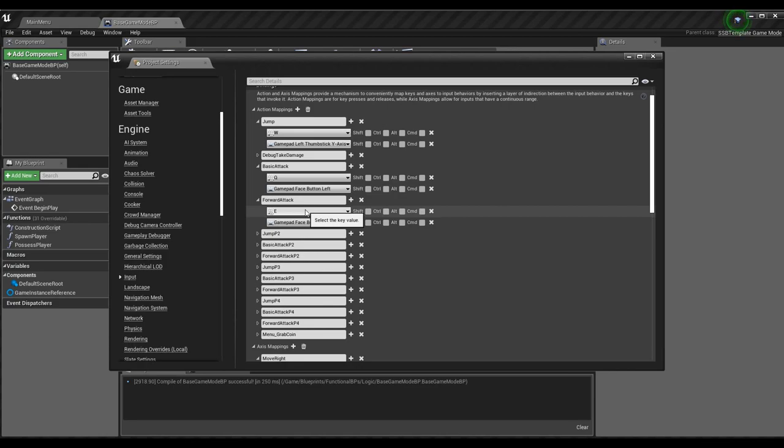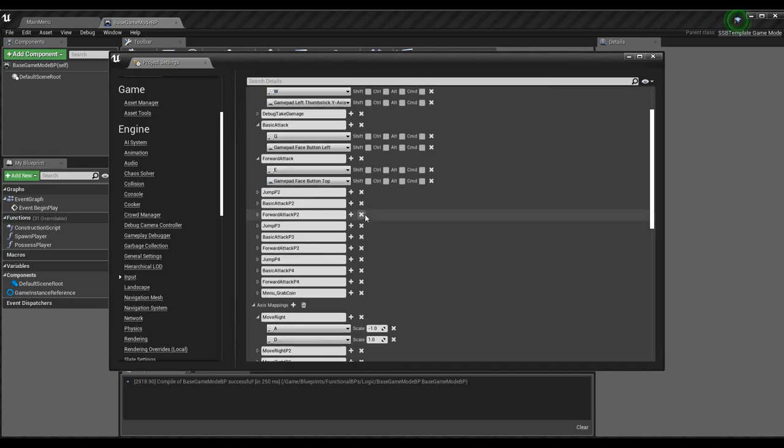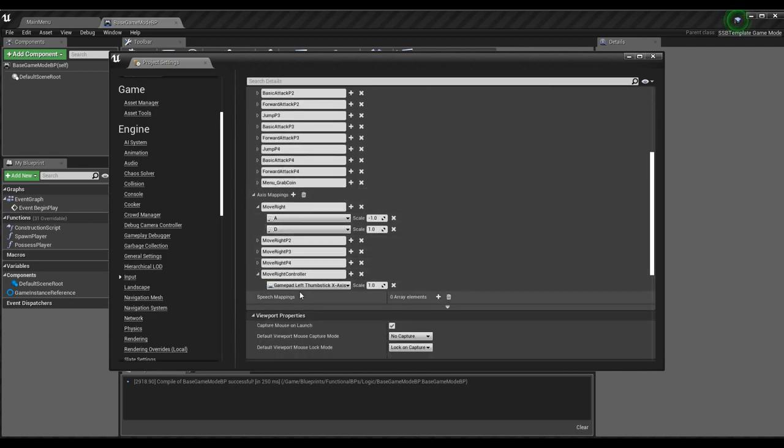For XInput face buttons on an Xbox 360 controller: Face Button Left is X, and Face Button Top is Y — those are the left and top of the four face buttons. For Move Right, I removed the Gamepad Left Thumbstick X-Axis from the original Move Right mapping so it stays keyboard-only, and added a separate Move Right Controller axis mapping with the Gamepad Left Thumbstick X-Axis.